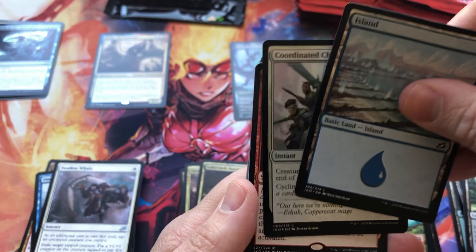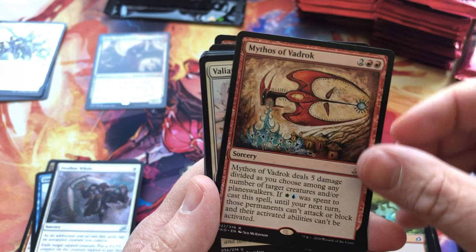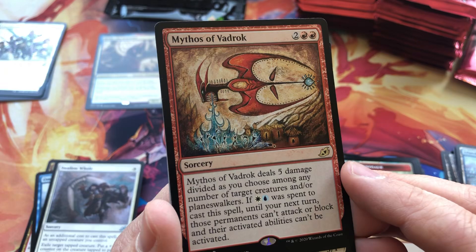Island, and another foil — Coordinated Charge. Very cool. And I love these cave-style drawing artworks, of course by good old Seb McKinnon — Mythos of Vadrok. Very cool.